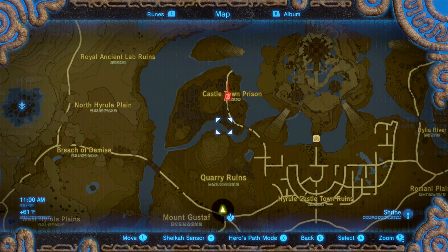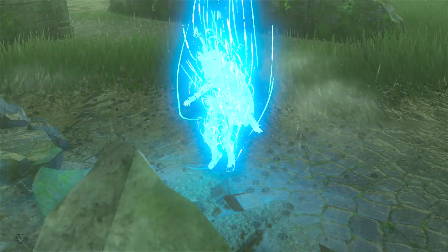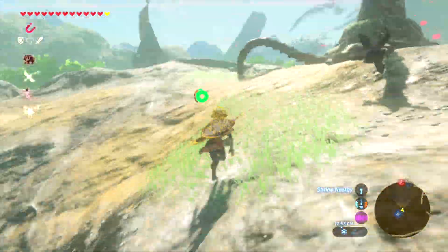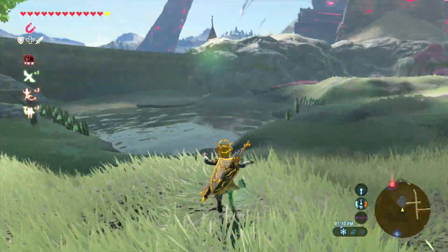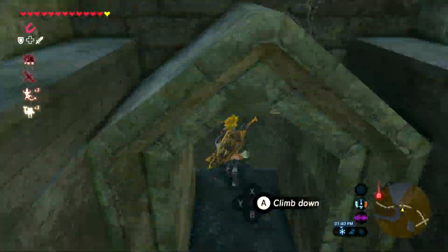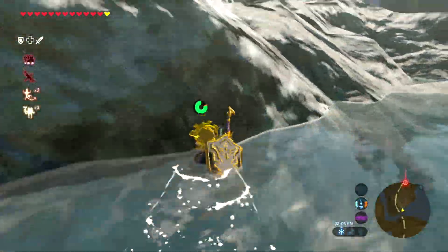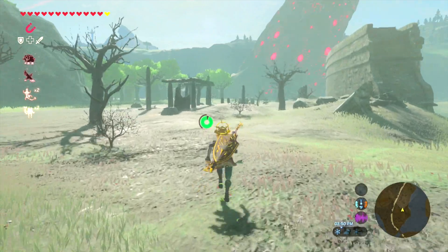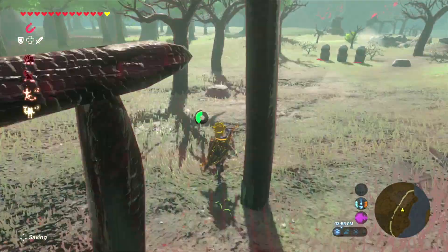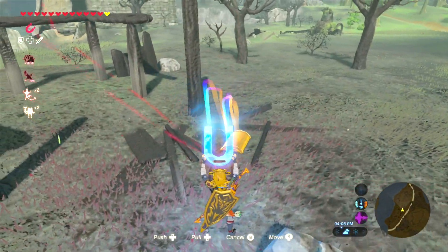Next up we have the chest piece of Tingle's suit. You want to head over to Central Tower again and go over to the next place, which I believe is the prison — or you could head over to the shrine, which I did, just to make the video a little shorter. If you have that shrine activated you could easily do that. You can see I kind of struggled a bit getting there, but we made it to the Sacred Ground Ruins — or prisons, something like that. You will find the chest right around here, and once again you're going to rip it out of the ground. And you will find yourself Tingle's shirt.